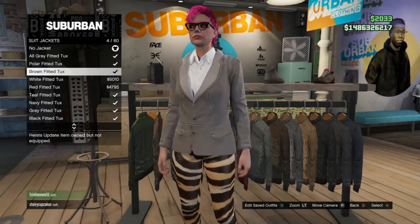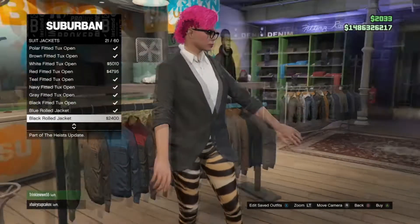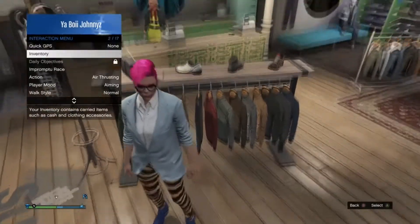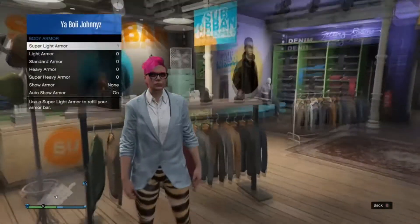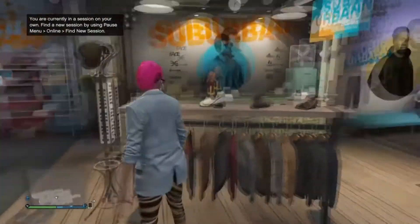Go to suit jacket and put on a suit jacket where you can see the body armor go through. If you started off with the body armor it's much easier, but you can just put on the gray one, the black one, whatever you want. Then go to accessories and put on the body armor — you'll see it's starting to glitch out.